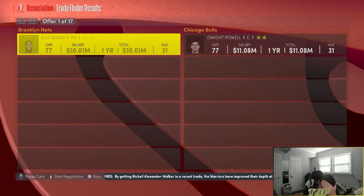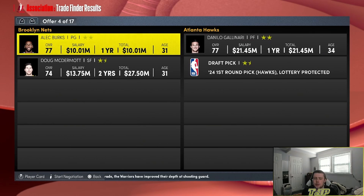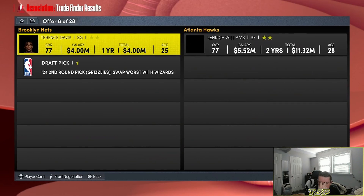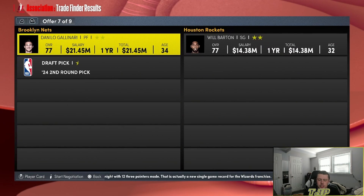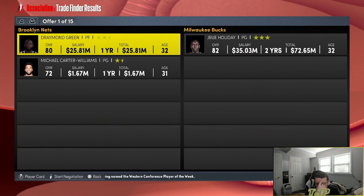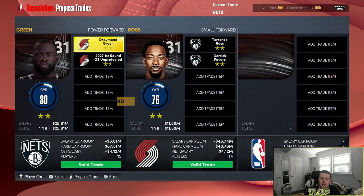Alec Burks is in the trade finder — it's going to be for Danilo Gallinari, and we also trade away Doug McDermott. We get a first-round pick. Three, two, one — Terrence Davis for Facundo Campazo and a second-round pick. Danilo Gallinari and your first-round pick to the Pistons for Draymond Green. Then Draymond Green going to the Trailblazers with a first-round pick for Terrence Ross and Derek Favors.